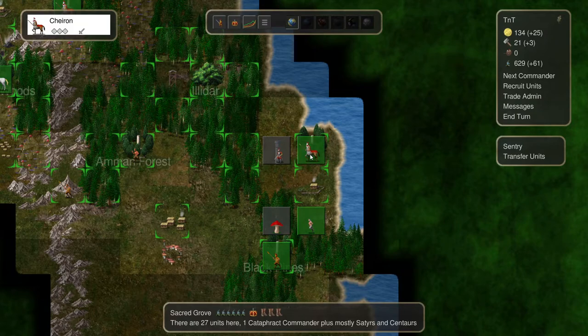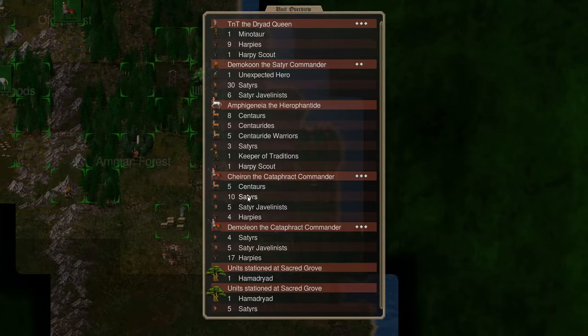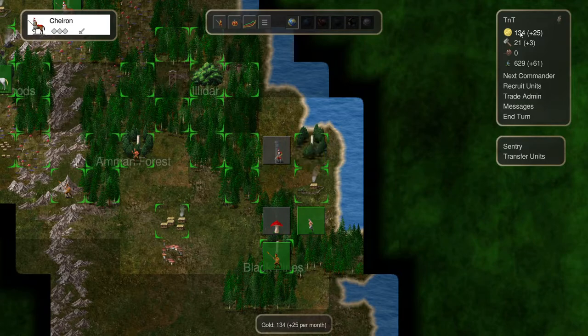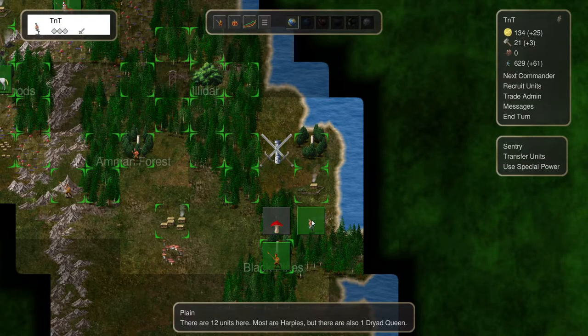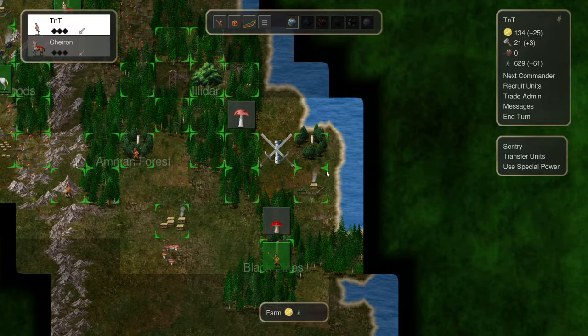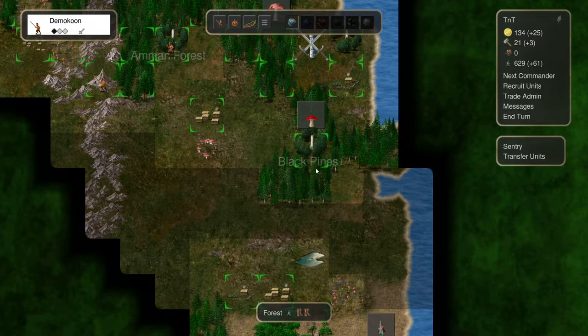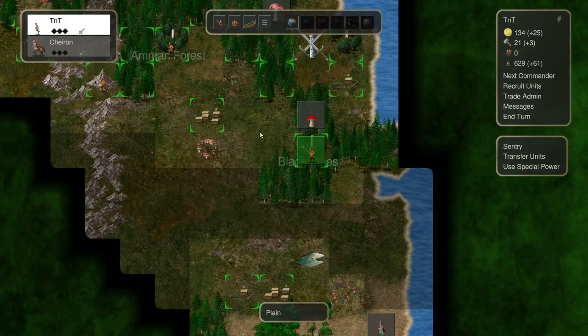Next turn we'll see what we can do. Chiron is ready - five centaurs, ten satyrs. Do we want to convert more? No, I want to save, make sure I have enough money if I get something interesting. We're going to attack now though. All the units are going to attack. And TNT as well. Let's see how that goes. Now that should be interesting - they have that catapult. That's what I'm worried about. This catapult gets 15 rounds to attack. If we're unlucky, we could lose one of the major units, but we have a lot of units so maybe we won't.